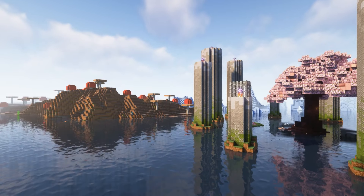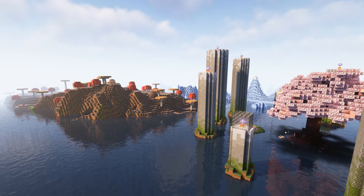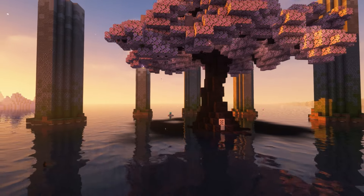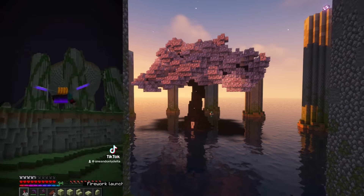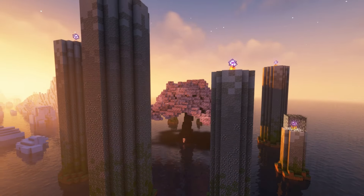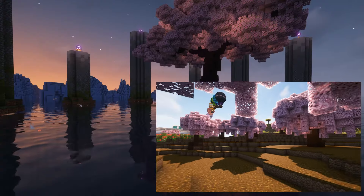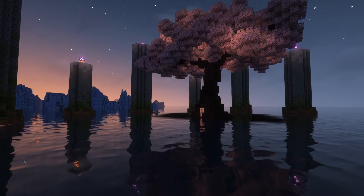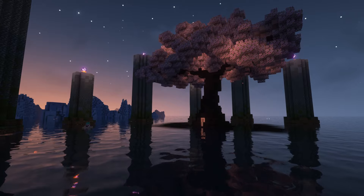I've got everything I need to get started on the project. But before I do, I want to talk a bit about why I chose a volcano biome as my first build. So far, everything in this area has been an homage to a past project. For example, the end pillars are a reference to the first build that I ever posted online, which was a transformation of the end island using overworld materials. The cherry tree in the very center is a reference to the starter base that I built in my last survival world, which was surrounded by a custom cherry forest. Both the tree and the pillars in this world are far better than the originals that they're based on.